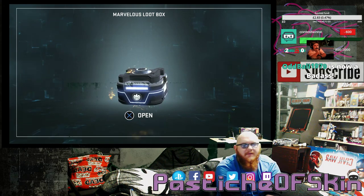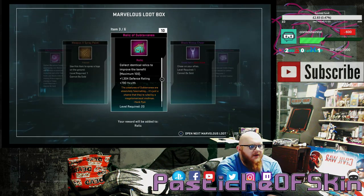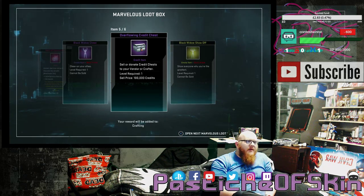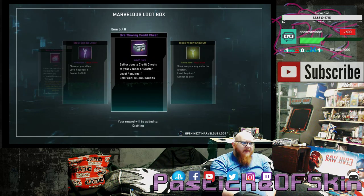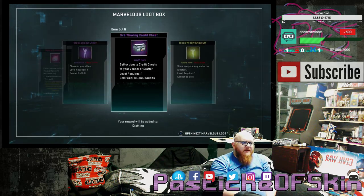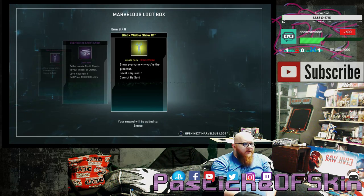I know I've got time limited here because the servers are going to go down very shortly. Box 2: 4 Marvelous Essence, Weapon X Spray Paint, 10 Relics of Subterranea, Black Widow Cheer, Overflowing Credit Chest, and Black Widow Show Off. So we've got two emotes. I was complaining about the emotes in the previous video whenever I was doing the Age of Apocalypse ones. I'm not a big fan if these are going to be replacing costume drops, but if they're in a different tier of receiving, then I'm actually happy to see myself filling out my gaps with these.